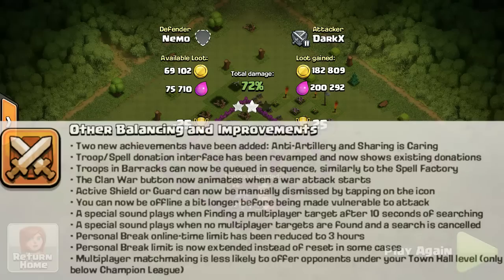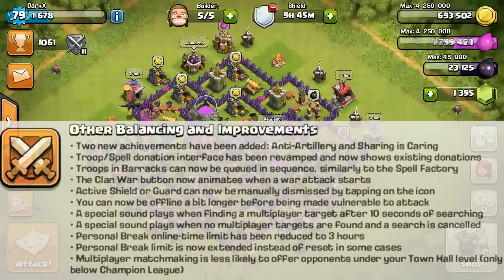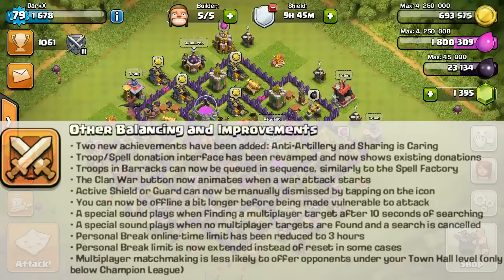Lastly, there are some other balancing improvements. They've added some achievements and changed the interface of many things — it looks flat now. There's also multiplayer matchmaking, which is more fair. It won't give you people that are a lot lower than you, and it's also a good loot opportunity. I've raided a couple of people already, and it's not like before where you get really garbage loot — now it's a reasonable range, like 100k to 200k every raid almost. I think this is really good for the game.